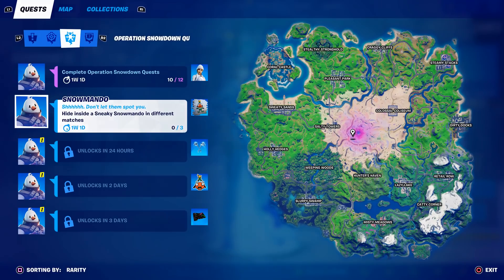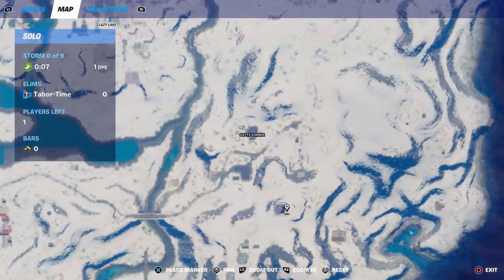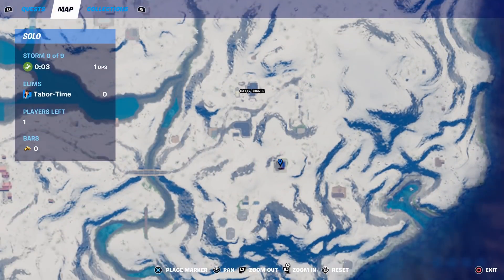You can find these all over the map, but they're a lot more frequent in the frozen areas or the winter areas. In fact, the first one I'm going to show you is actually at the post where the planes spawn, right down here just southeast of Catty Corner.